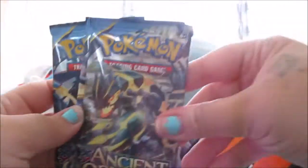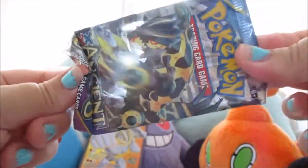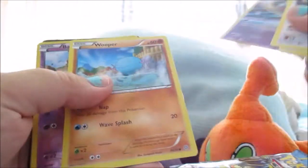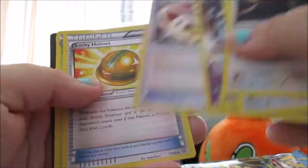These loose packs didn't have anything particularly good in them. I just cut the bottoms off. We've got Persian, Eevee, Cottonee, Baltoy, Hooper, Baltoy, the same Golurk we got here, Ampharos Spirit Link, a Lucky Helmet, and a Vespiquen.